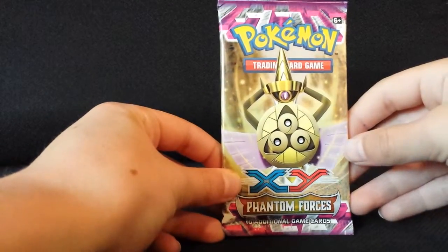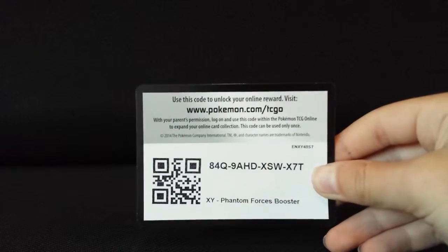Setting that aside — sorry about that, had to let my dog out of the room. Next up is the Phantom Forces X and Y pack. I try to look away whenever I open it so I don't see the potential EXes. Here's the code card.